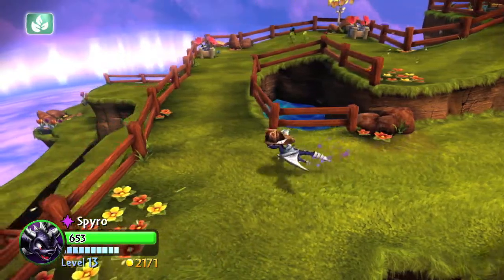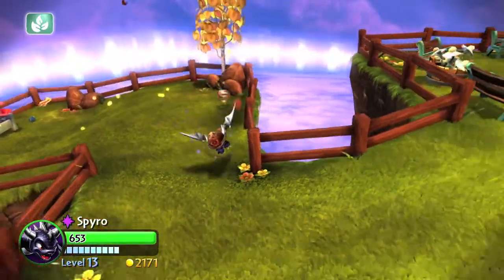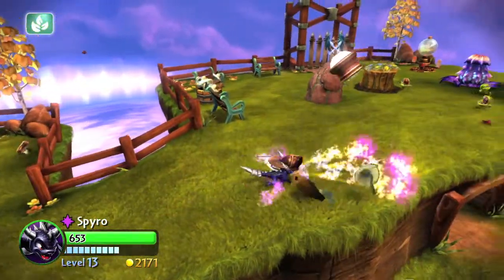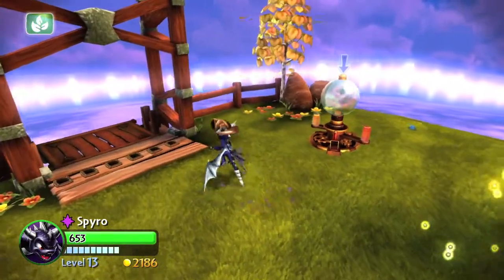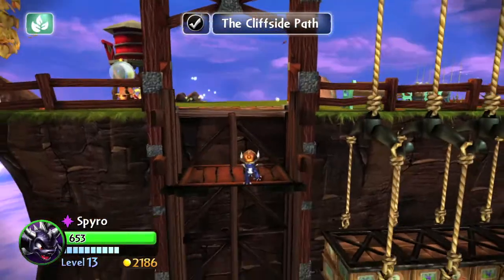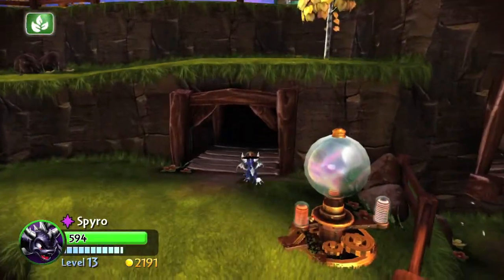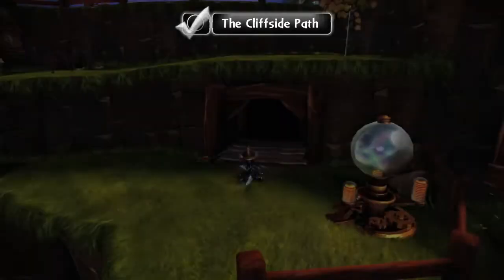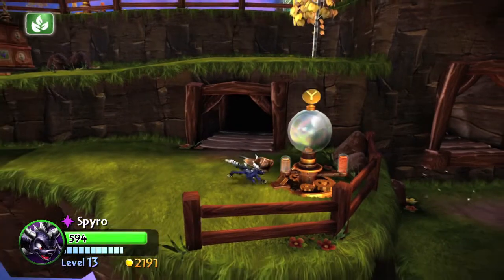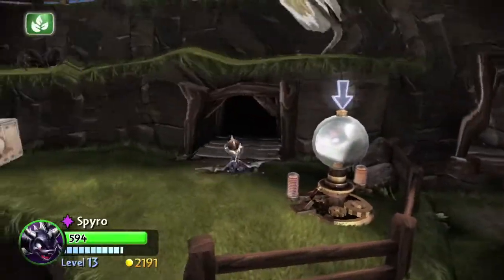Head up the hill — there are going to be some chompies up here, make sure you kill them. There is a pretzel in the corner if you need some health. Keep heading uphill, taking out more chompies as you go. There will be a battle gate that opens once you clear the enemies. Take the lift all the way down — there's a timing puzzle here which is pretty easy. Head into this cave where you'll run into Seraphina again. I recommend heading back outside and flipping this switch so that all the bad magic becomes good magic, allowing you to pass without taking any damage.